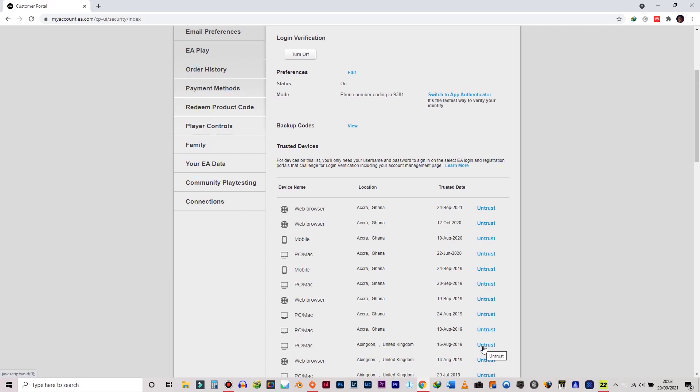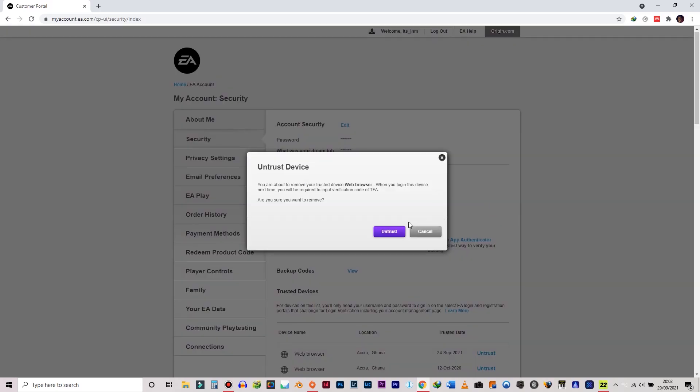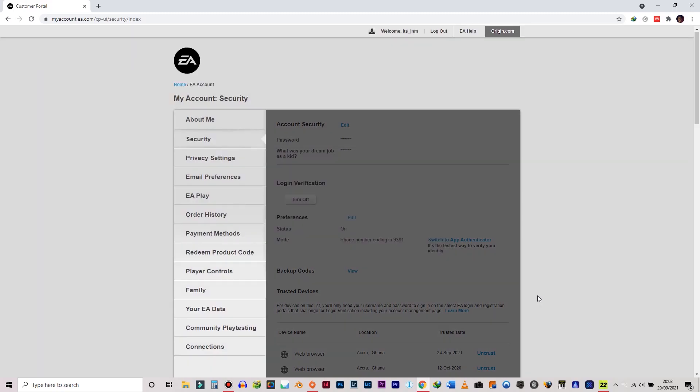As you can see, all my recent locations are the same — they are all from Accra, Ghana. So I don't understand what that error was saying about logging in with different computers, and I don't have my login credentials shared with anybody.